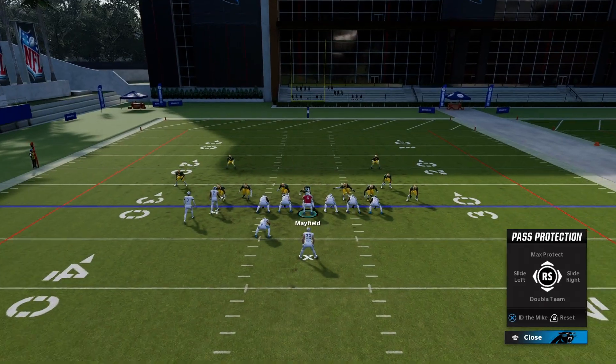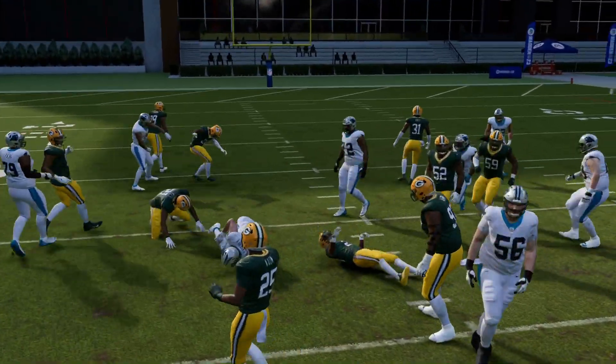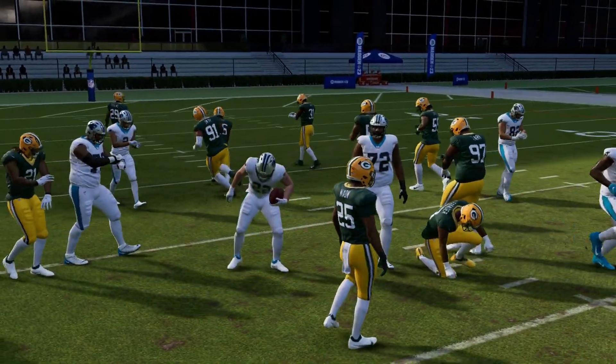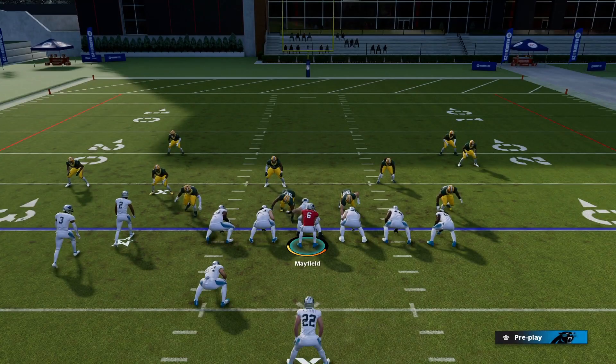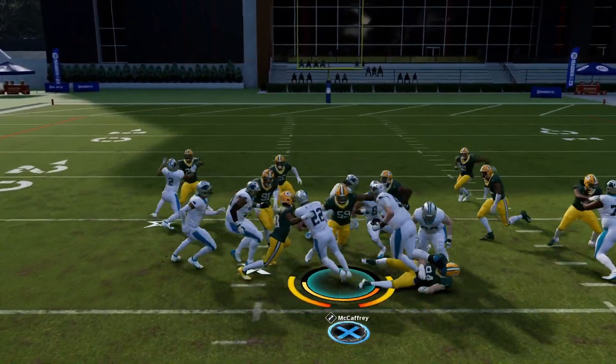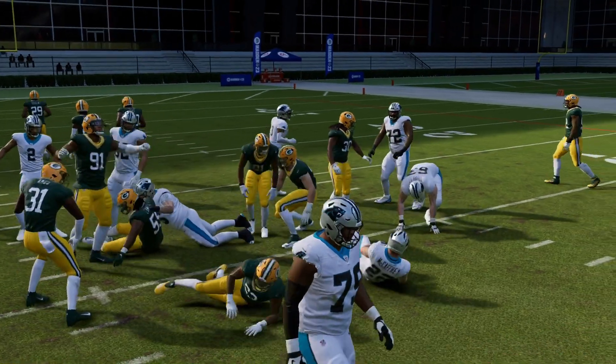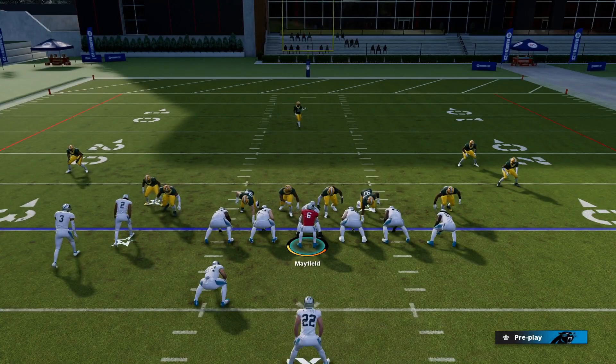There are certain defenses where you will have issues with this, especially when you have beast nose tackles like Ryan Clark. What you can do sometimes is double team those guys, ID the mic, try shifting your line — different things like that.